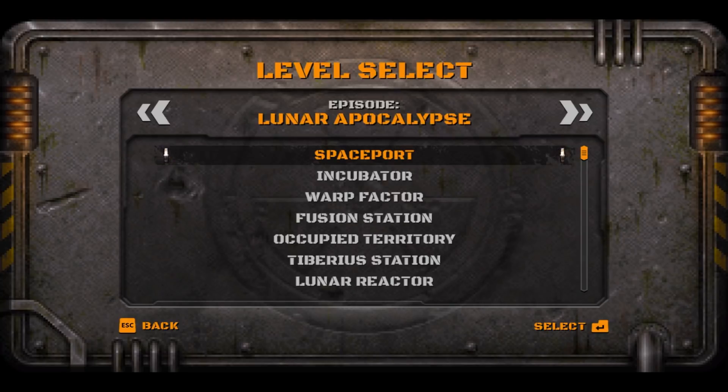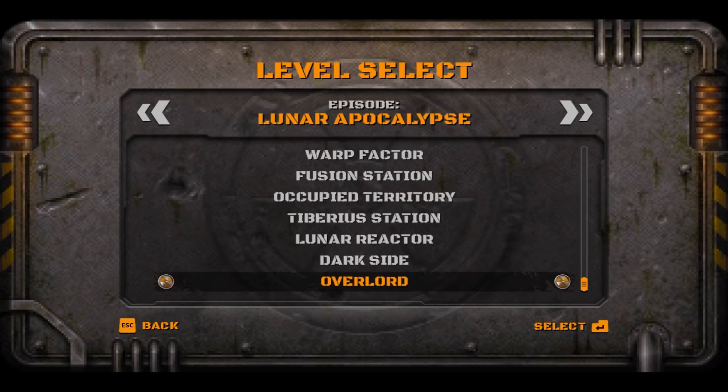At least with the World Tour Edition, you're allowed to select what level you want to play right off the bat. Even though when you access a secret level and then try to replay it after, you can't because it doesn't list it here — I think that should be a thing. But this was released in 2016 and they're not updating it anymore because they don't give a fuck about Duke Nukem.